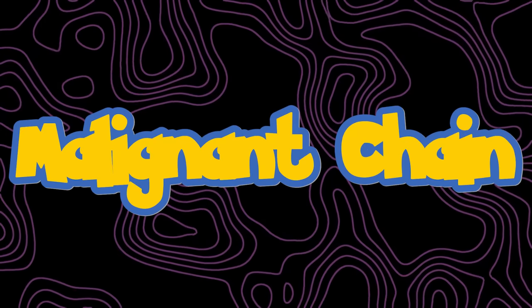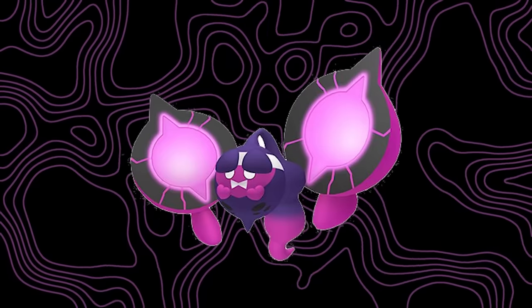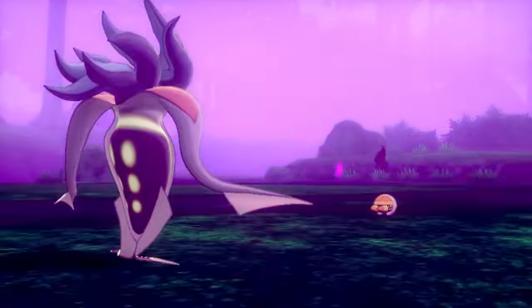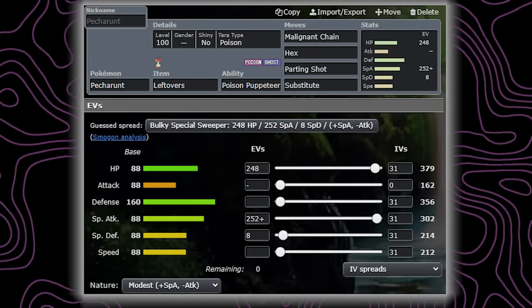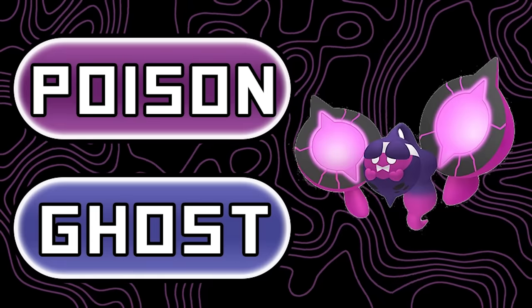The last move I'm going to cover is Malignant Chain. All the info I have is that this is a signature move of Pecharunt and it's a special poison type move. It has 100 base power and a chance of badly poisoning the target. This actually sounds really strong since inflicting toxic damage is huge in singles. I'm guessing the chance will be 30% but it could be as high as 50% depending on how strong they want this mon to be. It will definitely be the go-to move on this mon for poisoning STAB and should synergize well with Hex considering this is a part ghost type.